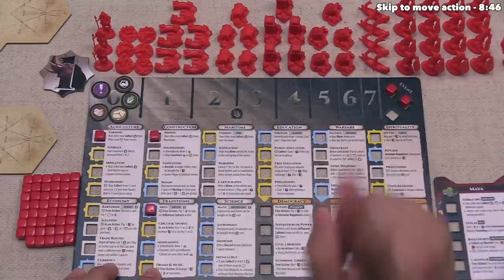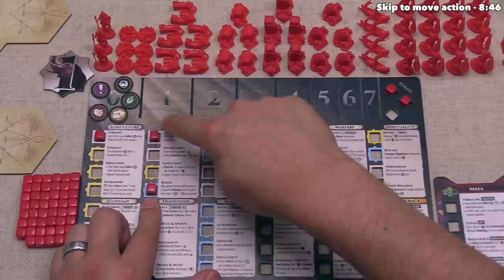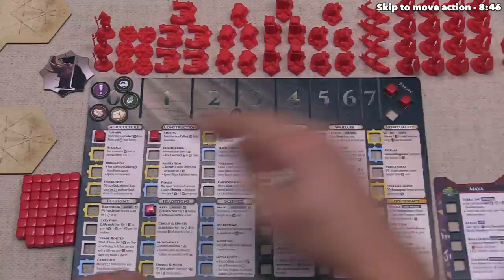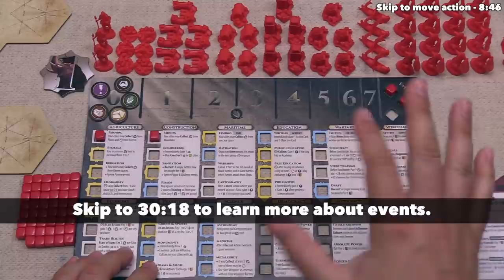After that, you can then advance it to anything that is below it. For example, we could have advanced into roads right now because we started with mining — that is the top one — which means all three below it are currently available. We're going to go with the arts. If at this moment we had no cubes left over here on our event track, we would draw and perform one event, then take three of our cubes and place them back. So essentially, every three times we advance as a civilization, we're going to draw an event and deal with the consequences of it.